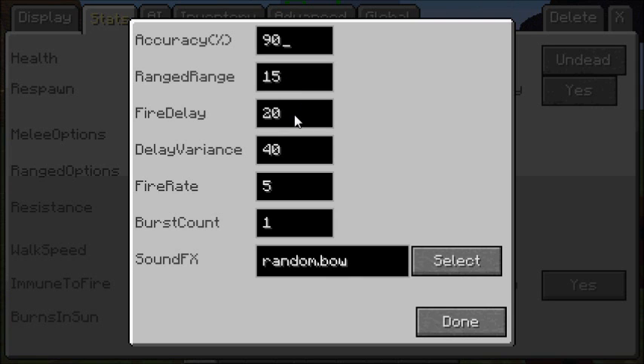Fire delay is how long the NPC has to wait until it fires again. Delay variance is similar but also accounts for lag — it's how long it waits before shooting again after the first shot. Fire rate is how fast it can shoot. Burst count sets how many projectiles it fires in one burst — you can set it to 5 or 4.